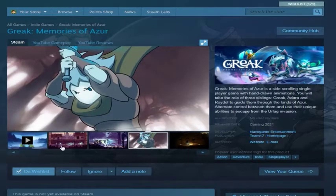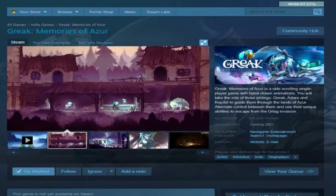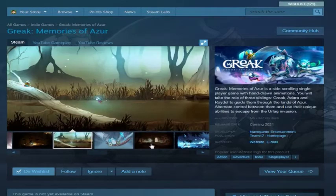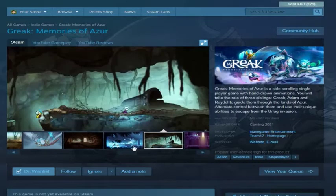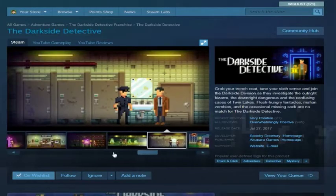Greek Memories of Azure — I believe this is a recommendation for a good 2D action game. It has a really good-looking art style that reminds me of Hollow Knight — very atmospheric.